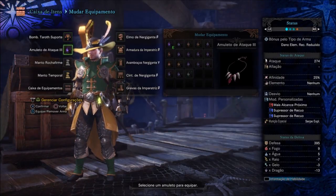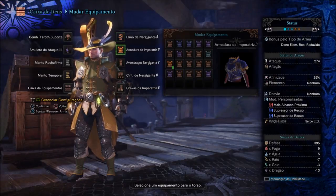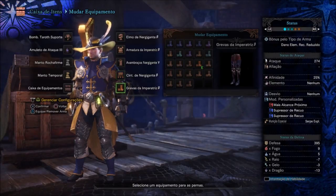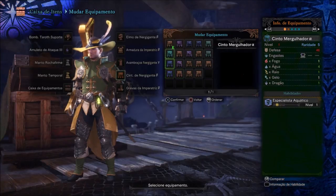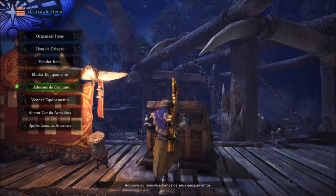That comes in the curve. The Amulet of Attack 3. The Manto Rocha Firme Temporal. It's a semi-advanced build. I'm using the Mark Tarot Support. I'm using the Nergigante Beta. The Brands of the Nergigante, the Wambraças of the Nergigante Y. The Nergigante Beta. The Force... And the Imperatriz Beta. The Hyperaltra. I'm using the cinturon because of Attack 2, to keep the attack at the top.